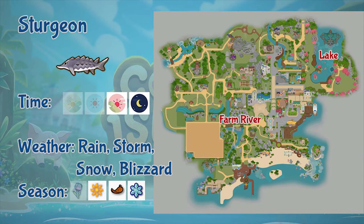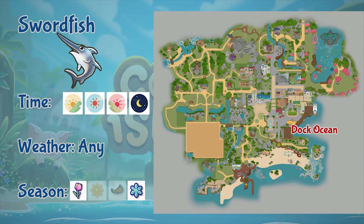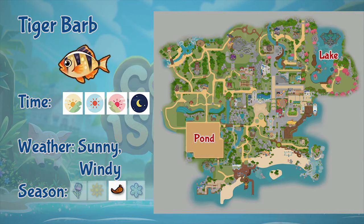Next is squid. You can only fish squid at the local ocean. It only appears during evening and night, in any weather, and during summer and fall only. Next is sturgeon. This fish can only be found in the farm river and the lake, during evening or night, and during rain, storm, snow, and blizzard days. It can be fished during summer, fall, and winter. Next is swordfish. This fish can be found in the dark ocean, any time of day and in any weather, but only during spring and winter.